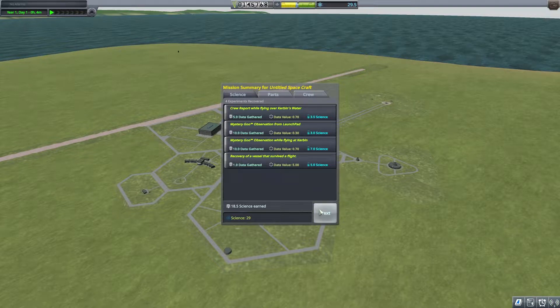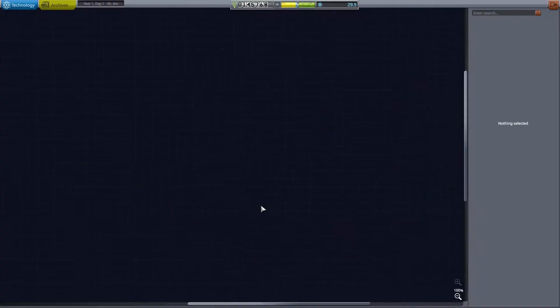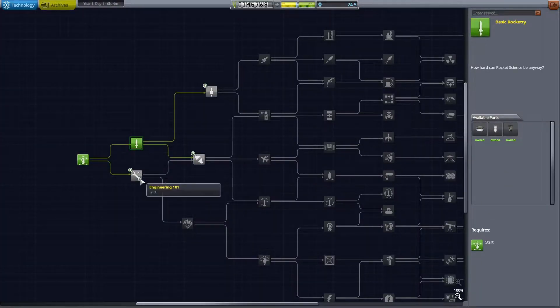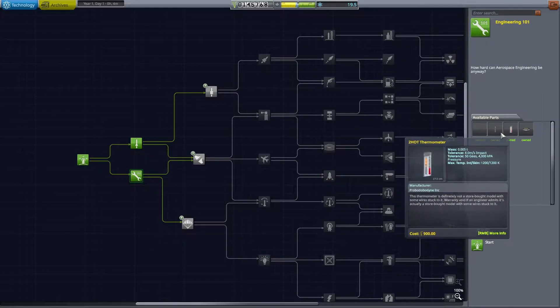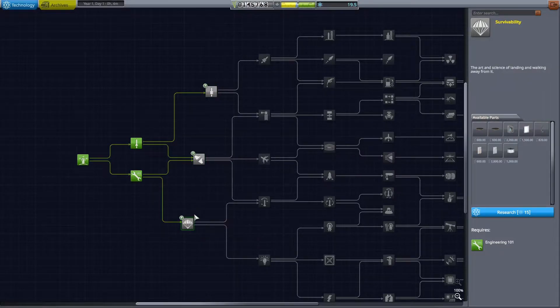We earned 29 total science. If we go to the R&D building, for just 10 science we can unlock the first two columns — basic rocketry, which gives us some liquid fuel rockets, which is pretty nice, and some additional science monitoring, like temperature gauges. What else can I unlock? I can unlock more science or stability.